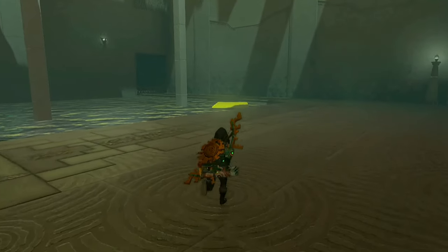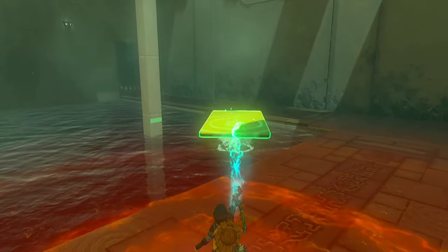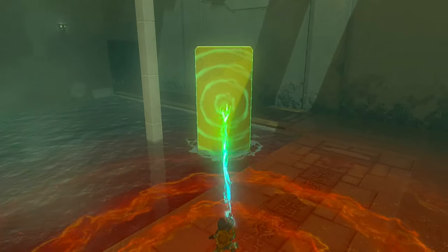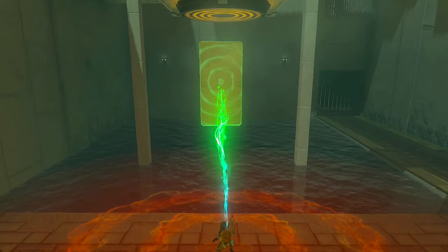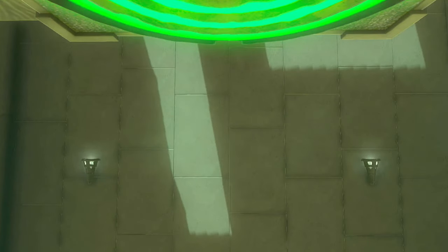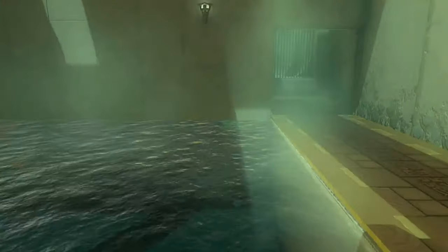In this chamber, you'll come across a buoyant yellow platform — it's key to reaching the target in this room. Grab the platform and position it vertically. Then, with a firm push away from you towards the target, submerge the platform deep into the water. Watch as it springs out of the water and hits the target above. This action unlocks the gate to the final area.